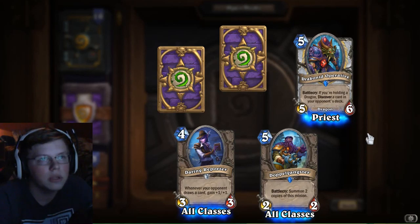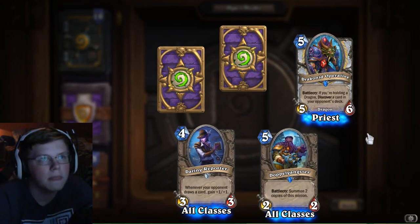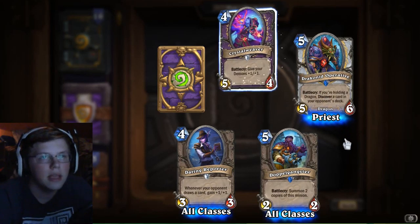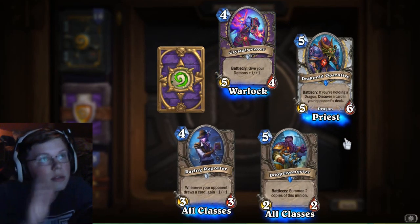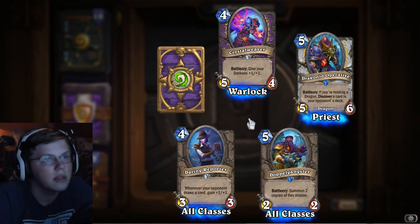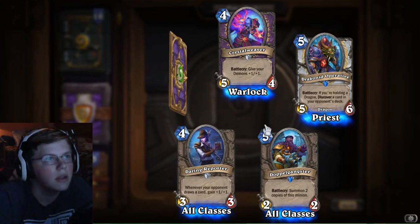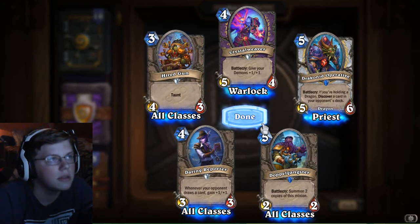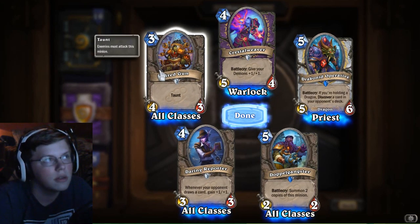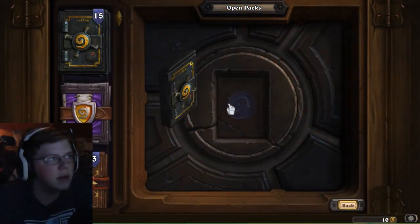Draconoid Operative — if you're holding a dragon, Discover a card from your opponent's deck. That is obviously good for Dragon Priest. Overall not a very good card generically, but it could be very good for Dragon Priest specifically. And the next card — that's a good amount of value, I think that's a good amount of value.